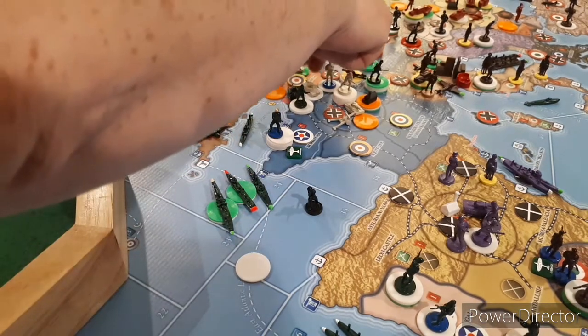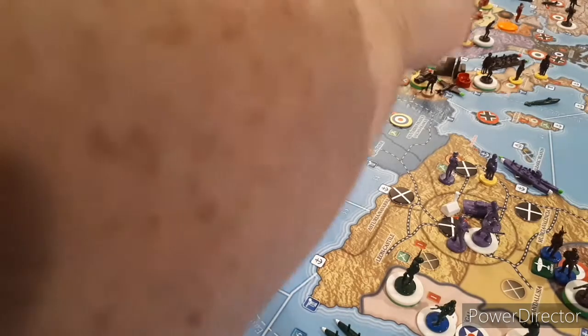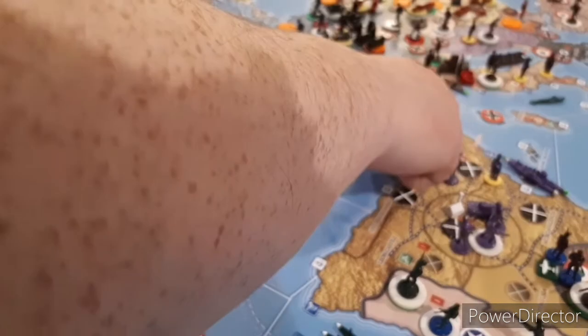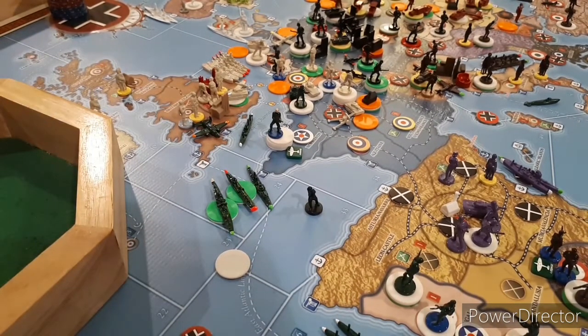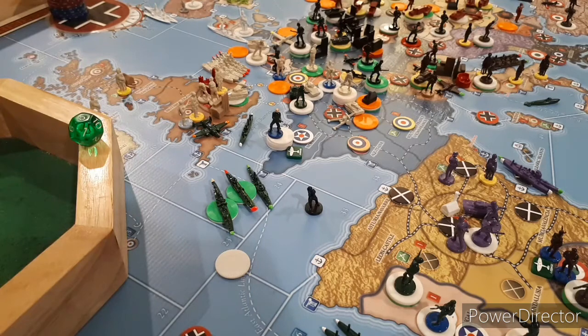Britain goes up two for Belgium. But at the same time, Britain is going to go down one, two, three here because it all goes French. So I need to remember that. So far I'm up two. Now let's do the landing up there. Roll three tanks at six - we've got a five and two nines. Let's roll one defense back and it missed.